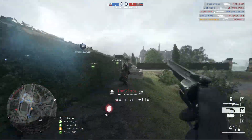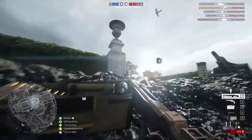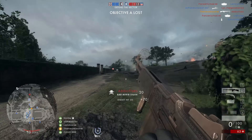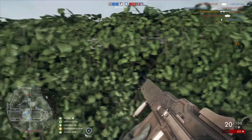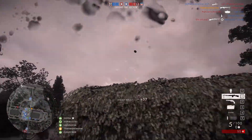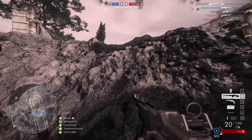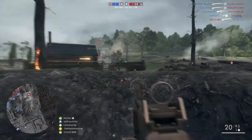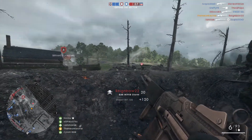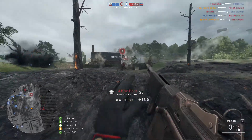For our sidearm we're going to want to use either the Repetiér A pistol or the No. 3 Revolver. I've listed two here because sometimes it's more useful to use one or the other. Some maps provide many more opportunities for close-quarter combat — maps such as Argonne Forest and FAO Fortress are brilliant for using the No. 3 Revolver. The reason is that killing assault classes in very close quarters with the BAR isn't very likely, given that the Automatico has a rate of fire of 900 and the BAR only has 600.